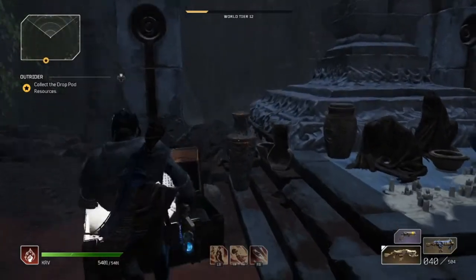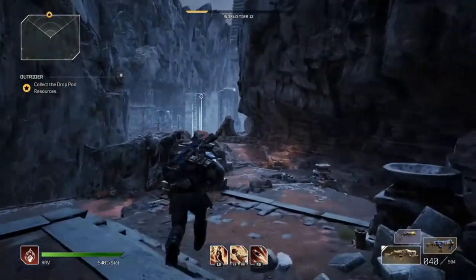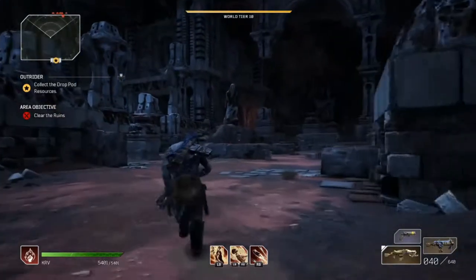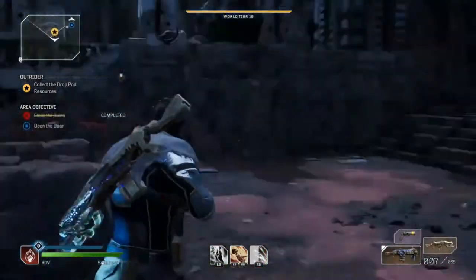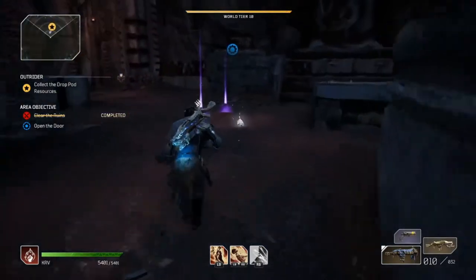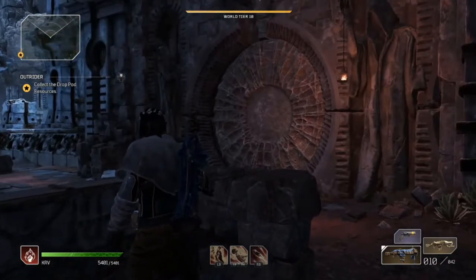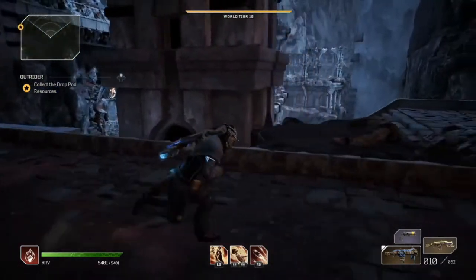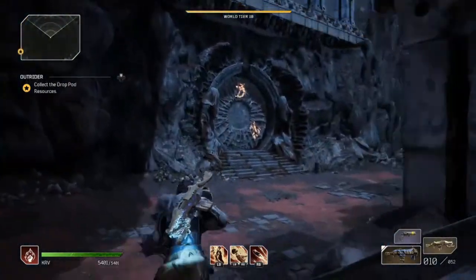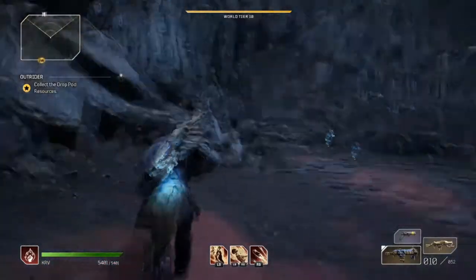Now take the normal path again and make your way over to kill all the enemies in this general vicinity. Once you've cleared them, go to where it says 'Open Door' and open it. Follow the path down and you'll see a door with glowing symbols on it — that's where you'll go to get the legendary, but you need one more key first.